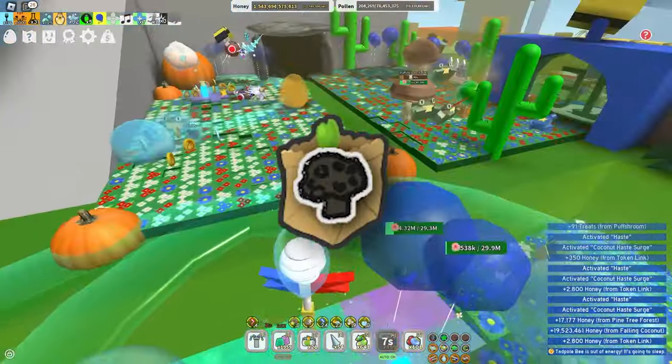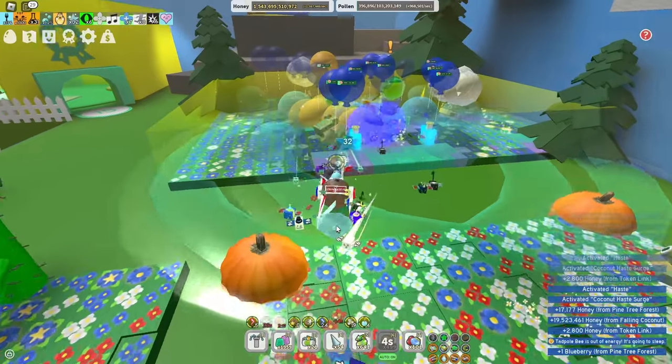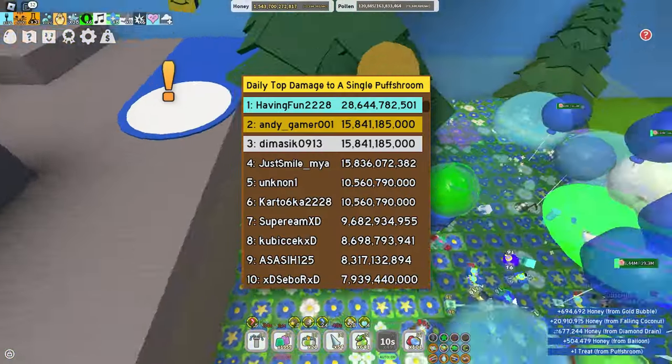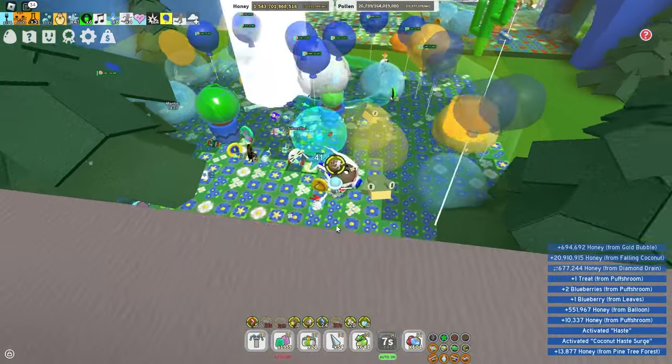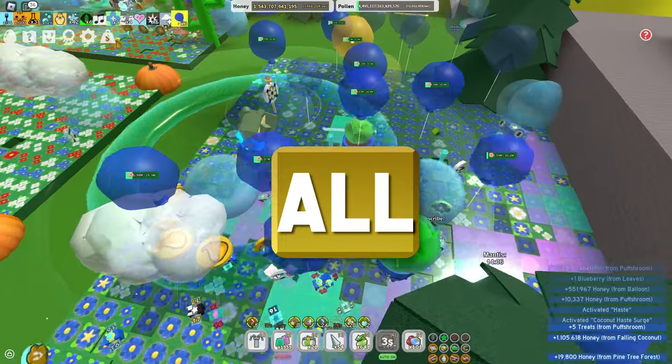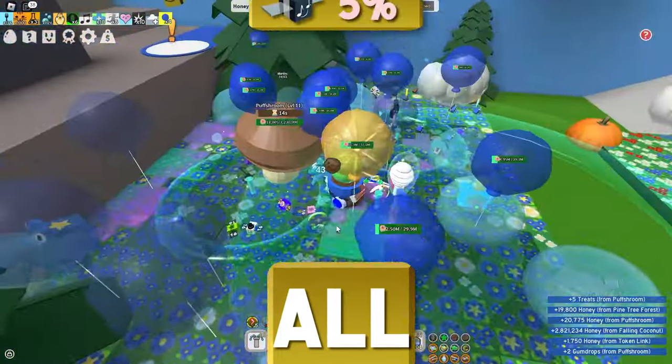Black Truffle Mushroom. Getting this one is very difficult. It can only be obtained as a reward from finishing in the top 100 of the daily top damage to a single puffsroom leaderboard, or from epic and above puffsrooms from any field with an unbelievably rare chance. Donating it grants a 5% legendary bee pollen boost and gives 1 hard wax.